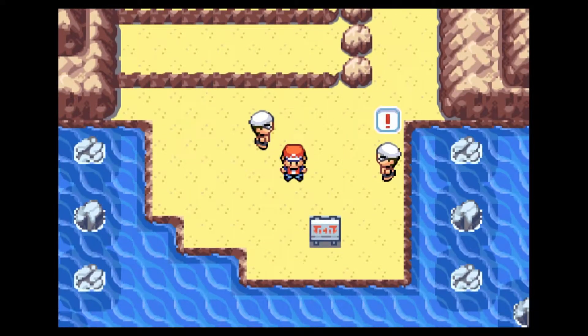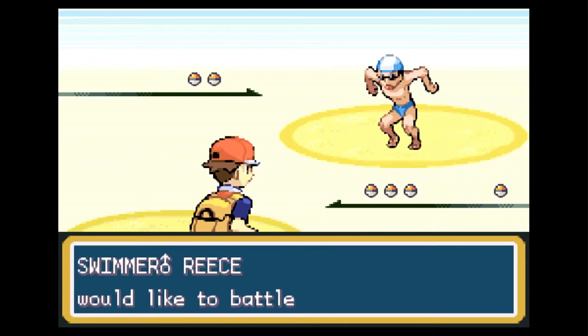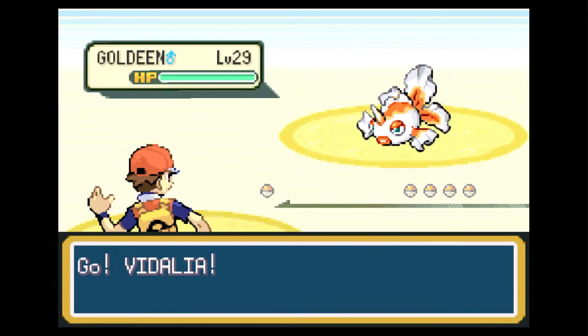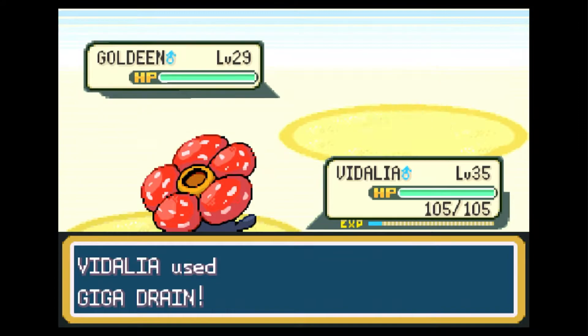So we're going to continue to press forward and face the next trainer. Swimmer Reese wants to battle and sends out a Goldeen. How many Power Points does this move have now? It has six — so it increased by one. That was actually really bad.